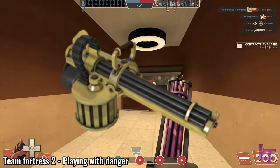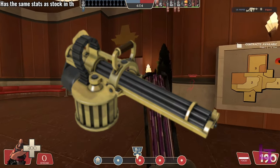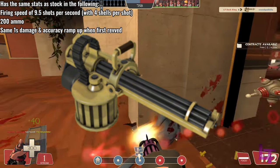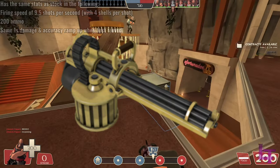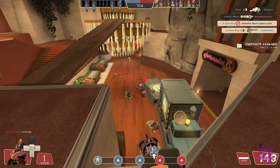The Brass Beast is an unlockable primary weapon for the heavy, and is as sexy as it both looks and sounds. The weapon shoots at the same speed as the stock minigun, the same ammo capacity at 200, and all the same mechanics associated with each of the miniguns. The Brass Beast, however, is more specialized in being a defensive minigun, best used when the enemy has to come to you, rather than you having to go to them.